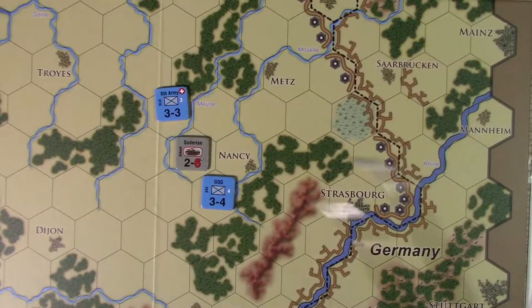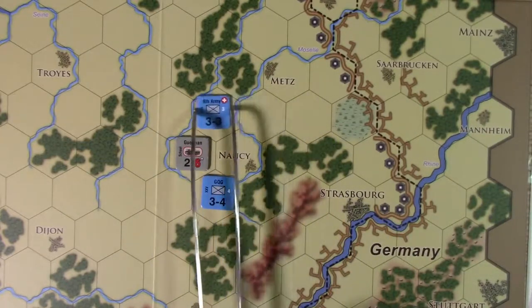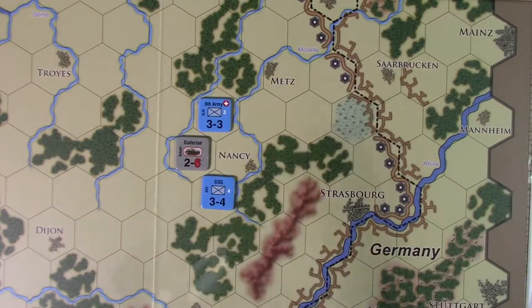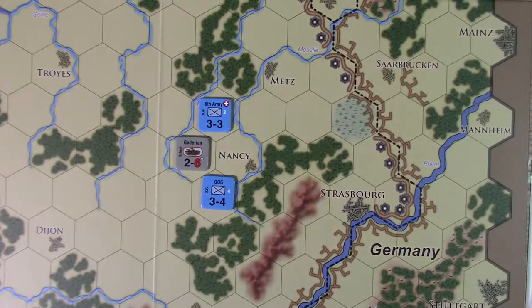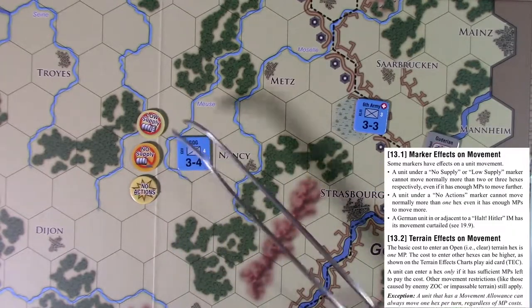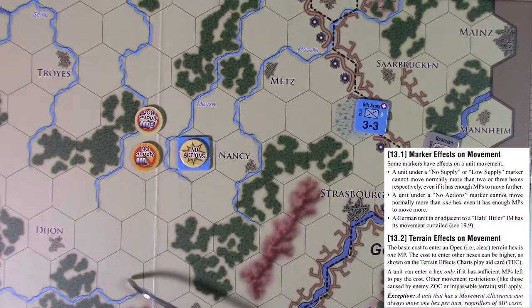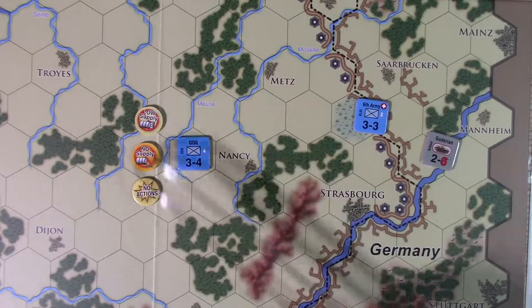Different terrain gives you different movement costs. For example, a river — you'll have some type of penalty for moving across it, and going through woods is harder than open terrain. Consult the movement effects chart to see how much of your movement allowance you can use. Some markers also affect movement: low supply reduces movement, no supply reduces it further, and a no-actions marker on a unit normally reduces movement down to one hex.